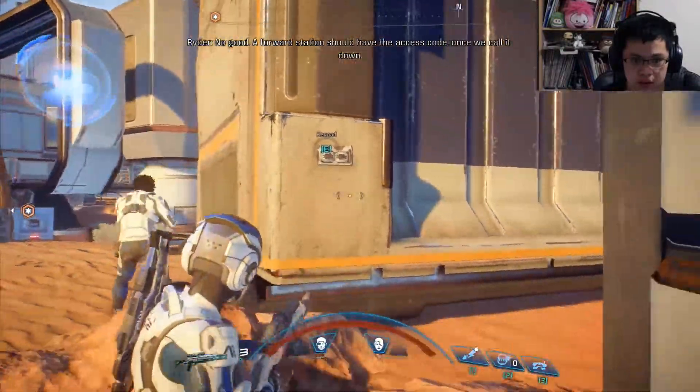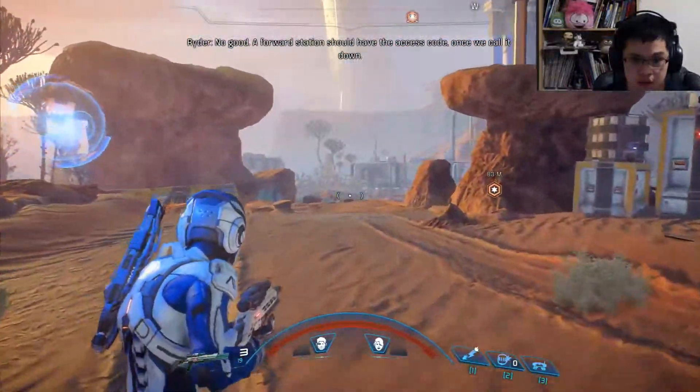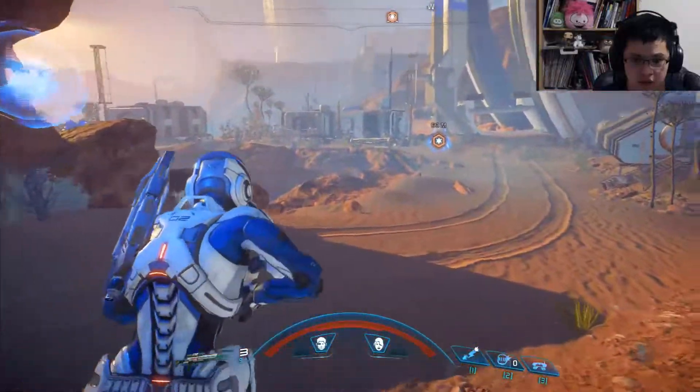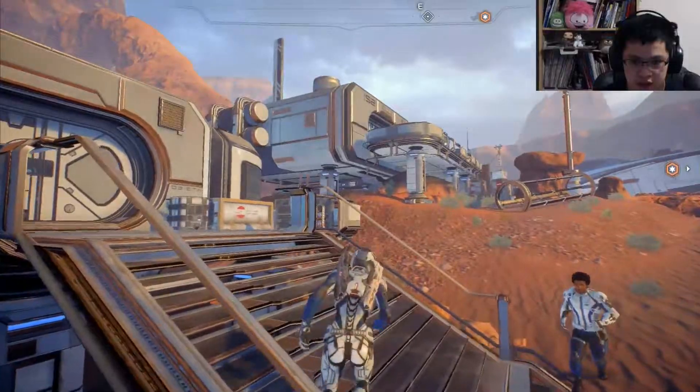No good. A forward station should have the access code once we call it down. How about we investigate the other buildings first?